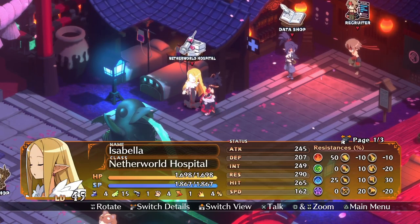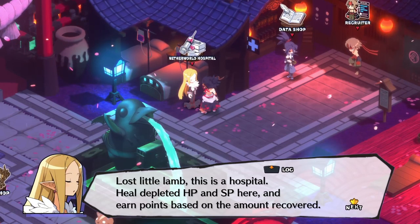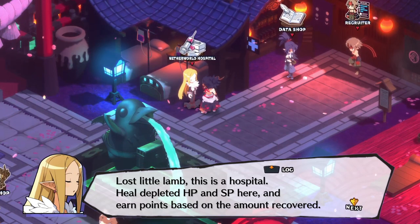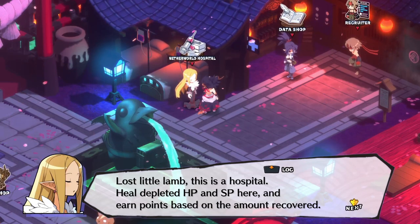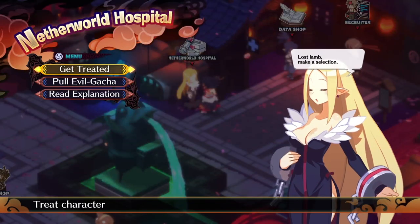In the older games, when you went to the Netherworld Hospital, you would heal up and then get prizes based on how much HP and SP you recovered. They were just static rewards — if I healed 1,000 HP I got this, if I healed 10,000 I got this. Well, now you get a currency called RP, and you use that in the whole Evil Gotcha System.